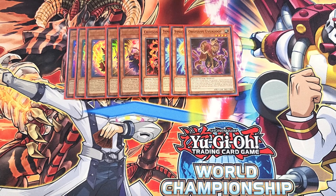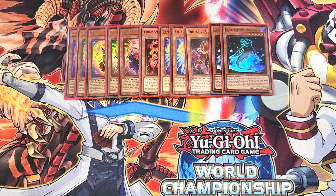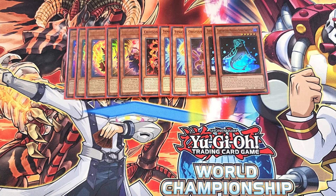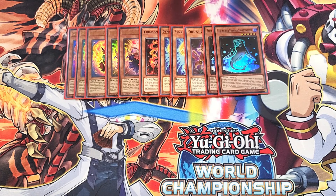We then play two copies of Stone Sweeper. Stone Sweeper is basically the ROTA for the deck and an extremely powerful two-of, because you can discard this card to add a level three or lower fiend monster that's a tuner from your deck to your hand, which is a great effect to search out your copy of Soul Resonator directly from your deck.